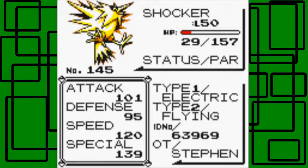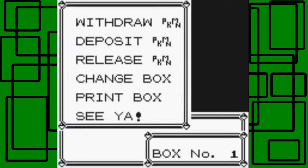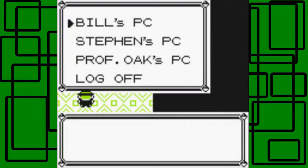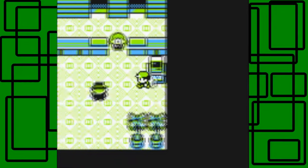Shocker is an Electric and Flying type, number 145 in the Pokédex. Its Attack is 104, Defense is 95, Speed is 120, and Special is 139 — pretty solid! It knows Thundershock and Drill Peck. Let's withdraw Gamera because we need Gamera to Surf. There's our trusty Blastoise — nice!